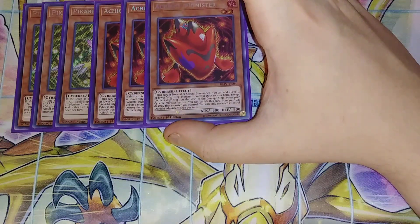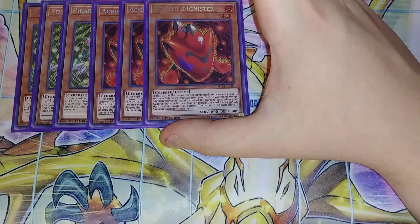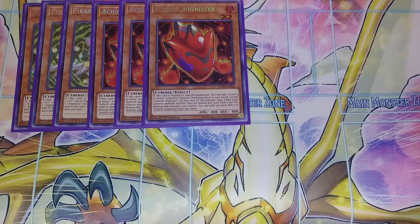Then we play three copies of Cheechie. Cheechie is really good because if this card is normal or special summoned, you get to add a level four or lower Adignister monster from your deck to your hand, except another copy of Cheechie. And at the start of the damage step, when your Cyverse monster battles, you can banish this card from your graveyard and destroy that monster you control. You can only use the effect of Cheechie once per turn.